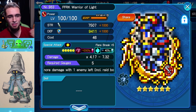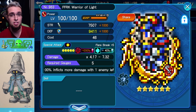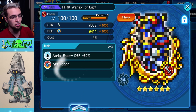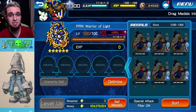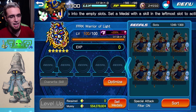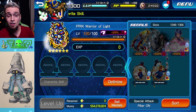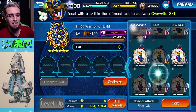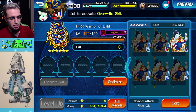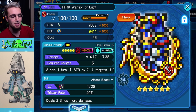This guy is going to sit on keyblades that currently don't have those gauge-hungry metals, and you can always change it later. If you have raid damage 40% on him, I'd recommend attack boost max with lux plus — that's going to be so much damage and you'll farm raid bosses like crazy. I don't have attack boost max available right now, so I'll put attack boost 5 for now and hope for better RNG later. Here's Warrior of Light — let's go to equipment and talk keyblade setups.